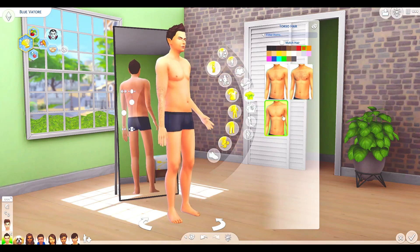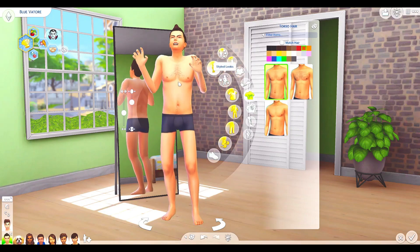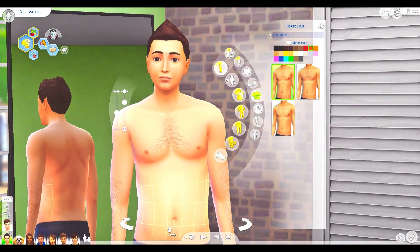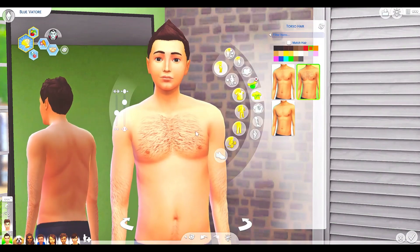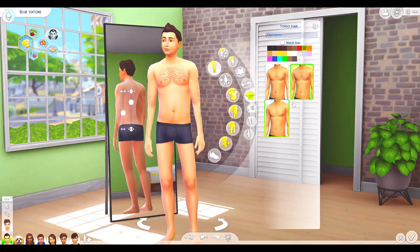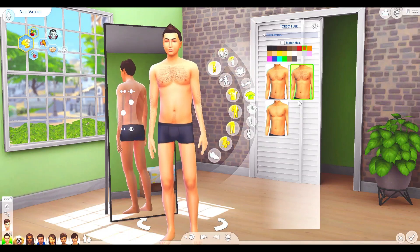We have three levels for the torso. We have this one here, which is basically nothing — nada, zilch. Then you have the next level, which has a little bit of chest hair and then some hair along the belly button area. And then here we have full-blown hairy — a full amount of chest hair and navel hair. There are no other options; this is basically straight hair. There is no curly hair, no kinky hair, no other option, but there's the straight hair. You can unmatch it or you can match it with your Sim's hair color.